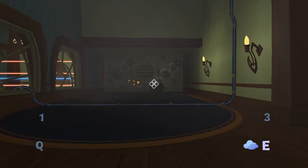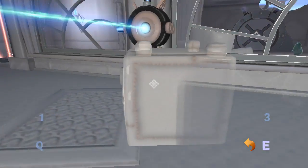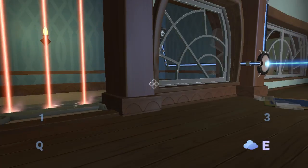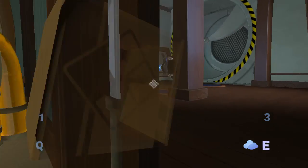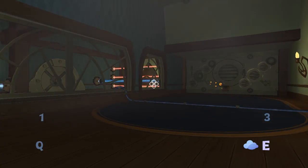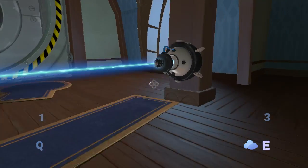Do I need to scare Ike or something by breaking the glass? Does not appear to be. Now what? Where did the safe go? Did I not need the safe? What's going on here? Come on, where's the safe? Did I seriously break the game? Ike, what did I do wrong?